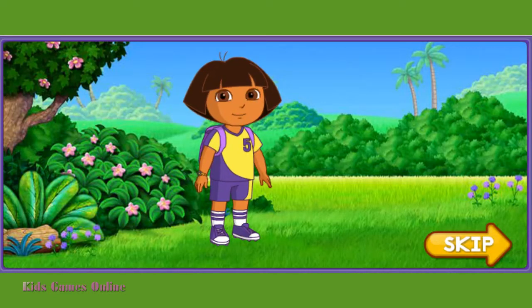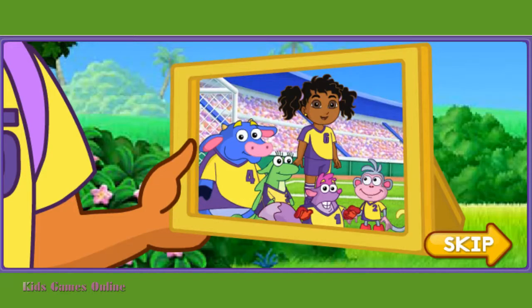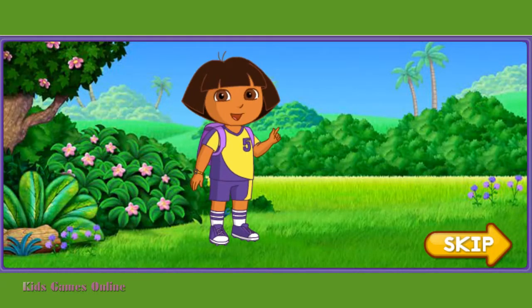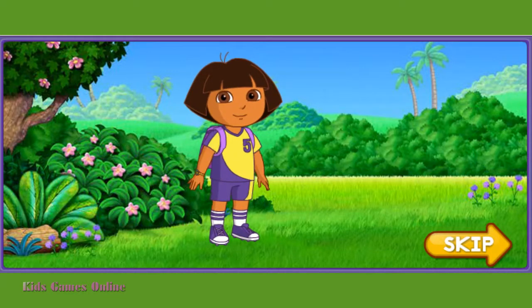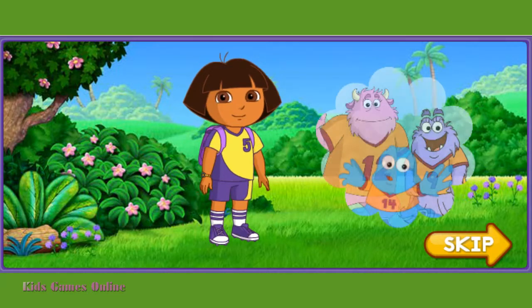Today I'm going to play soccer with my team, the Golden Explorers, in the Big Cup. The winner of the game gets a really, really big trophy. To get to the Big Cup game, first we need to block Swiper. Then we need to run past the Samba trees. Then we need to kick our way past the Dinosaur team. And that's how we'll get to the Big Cup to play the Monster team.